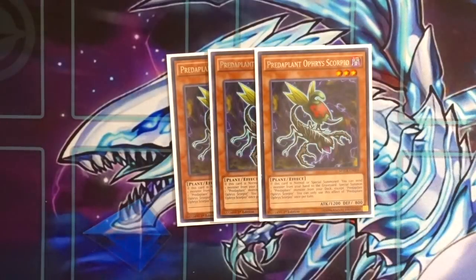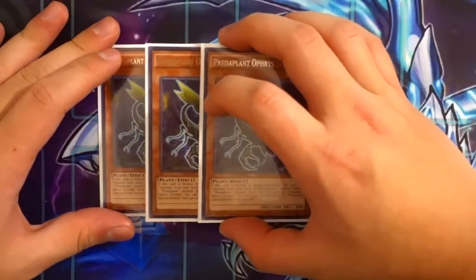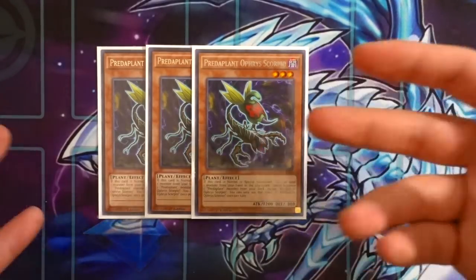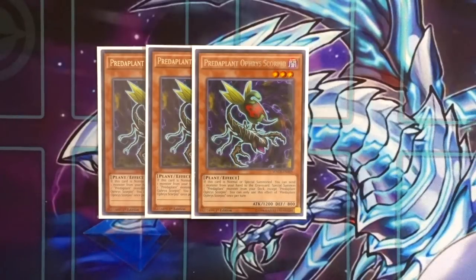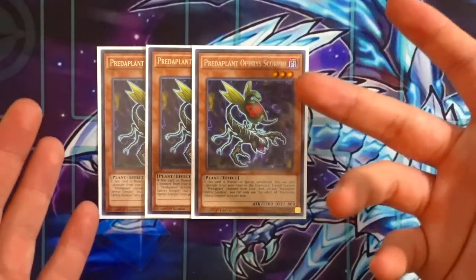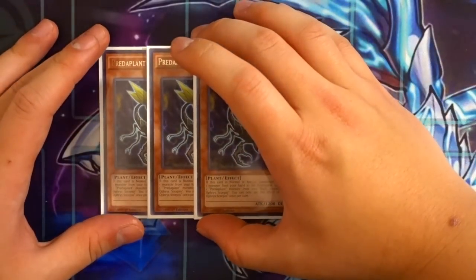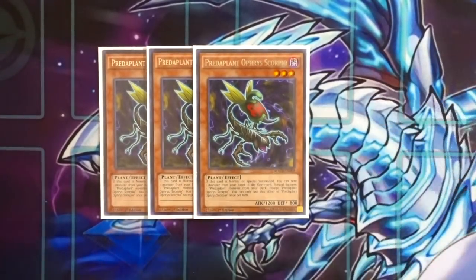Triple Predaplant Orphys Scorpio — this card is the nuts. Pure Lightsworns isn't too explosive in today's metagame, and playing cards that increase the ceiling makes the deck better. Orphys Scorpio is essentially a one-card Minerva, which is absolutely broken. It gets you access to Brilliant Fusion, and Brilliant Fusion gets you access to Gem-Knight Seraphinite, which gives you an additional normal summon — making this deck more and more explosive. Orphys Scorpio is a must-run.